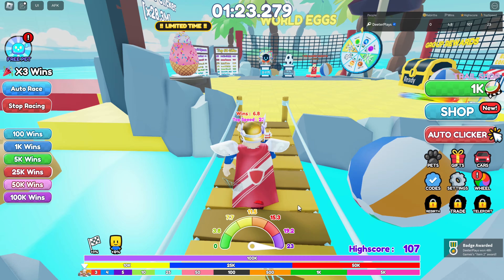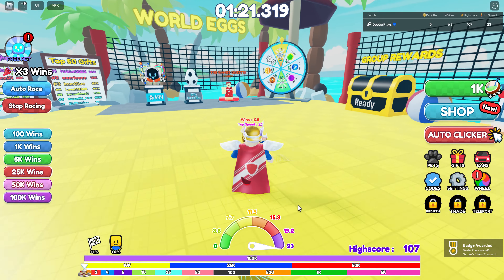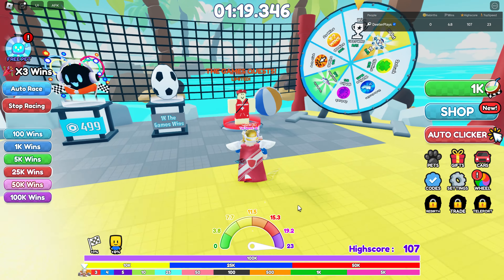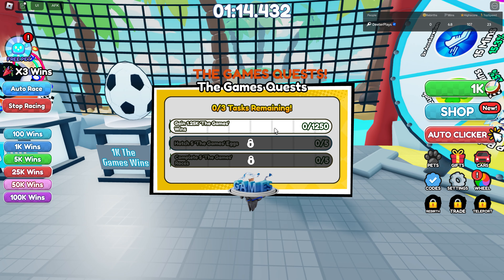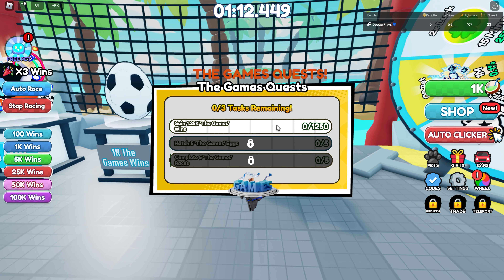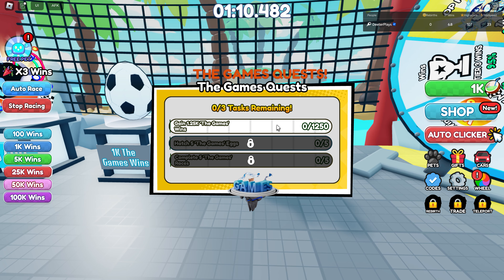Now that we've got all five of those shines, we're going to go talk to this guy that's going to give us our quests. This guy right here — the game quests guy. The first quest is you have to gain 1.25k game wins, so you have to get wins basically in this area of the map.